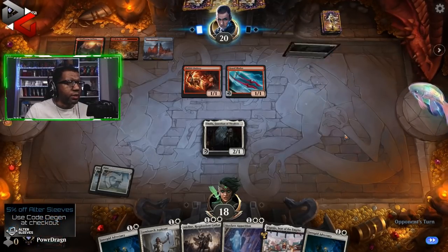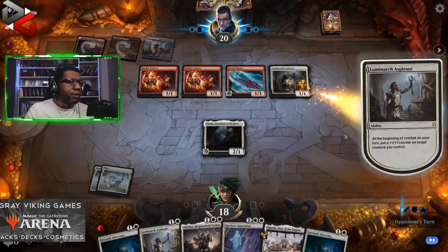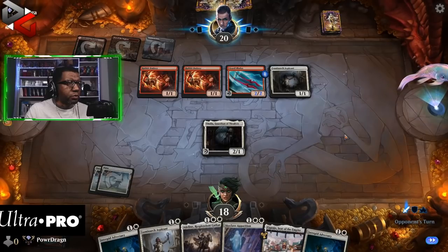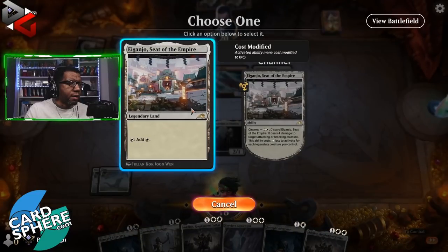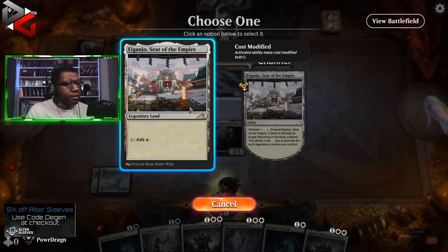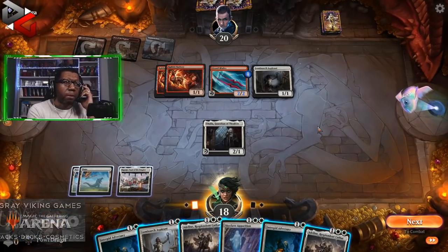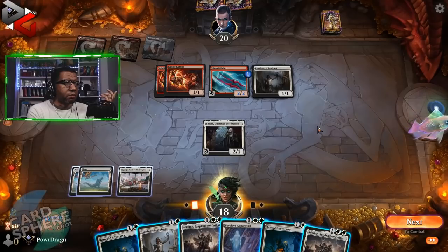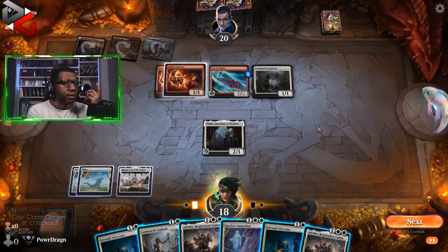Unless they just want to pay two or three to kill Thalia here — and a Rabbit Battery, my goodness. They opted not to attack with anything. Because it's possible the opponent now wants to load up Lizard Blades and attack for four with double strike. But if they do, how much do we care?